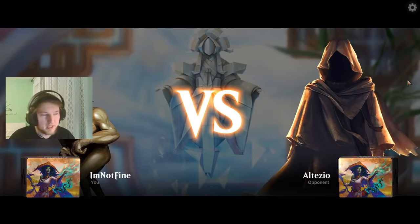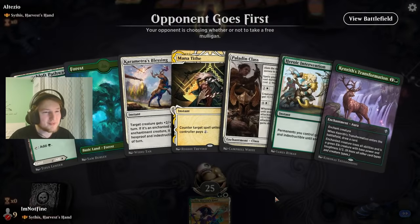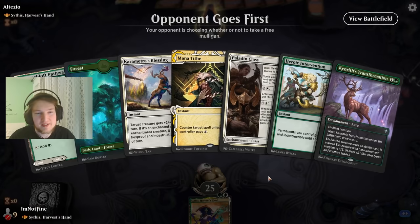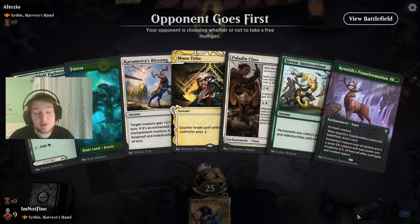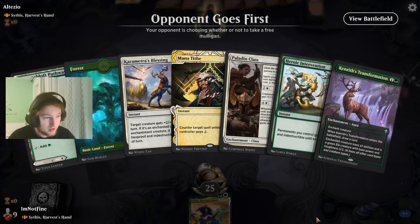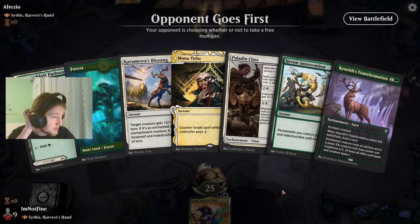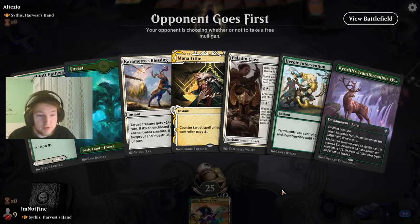We are ready to play against Scythus Harvest Hand in the mirror match. Opponent goes first — actually what I want to see with a Mana Tithe. I have double protection and a Kenrith. This is a perfect going-second hand in the mirror match. I can hold up the Mana Tithe, play Scythus a bit later, have a Karamata's Blessing up, and Transformation there commander. Pretty great stuff.